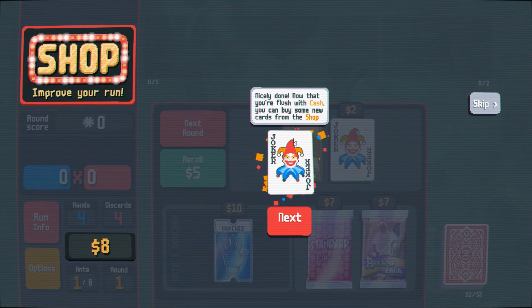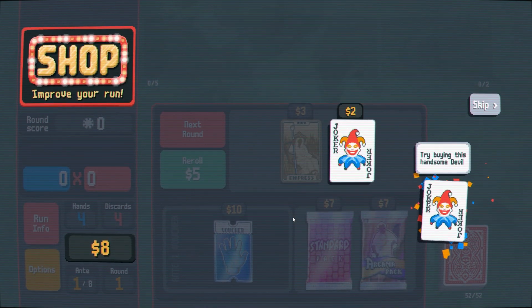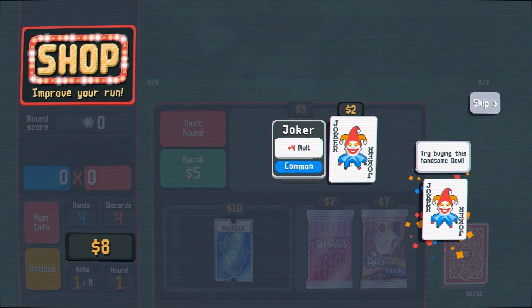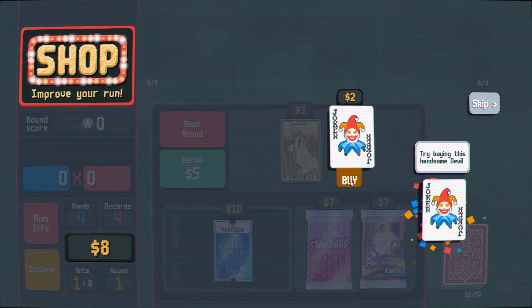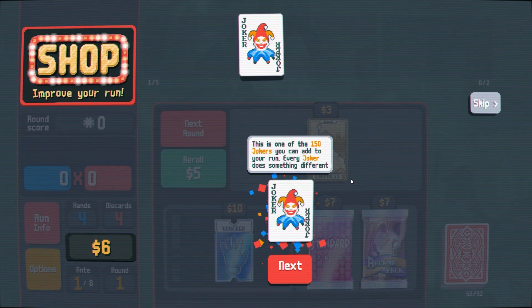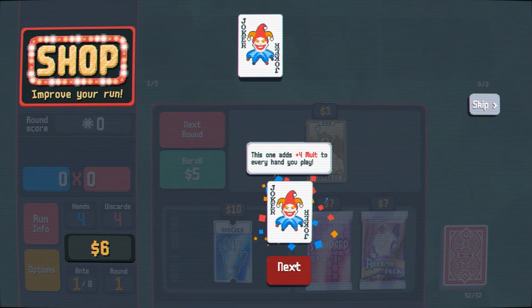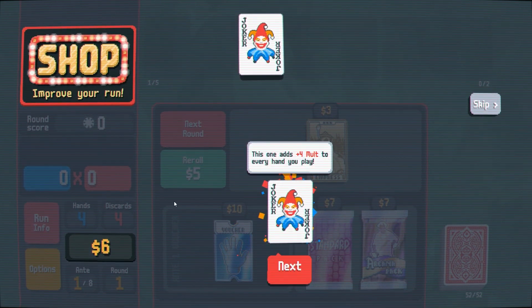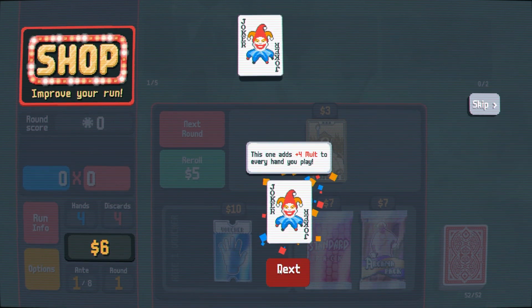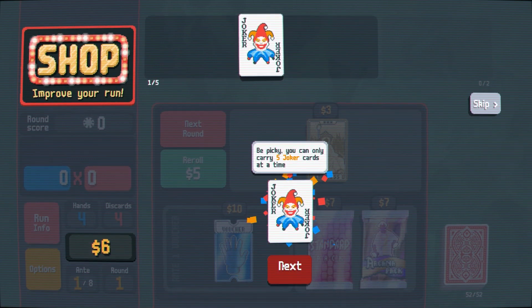Nicely done! Now that you're flush with cash, you can buy some new cards from the shop. I have eight dollars — try buying this handsome devil. This is one of 150 jokers you can add to your run. Every joker does something different. This one adds plus four mult — I assume that's multiplier because it's red — to every hand you play. Be picky, you can only carry five joker cards at a time.